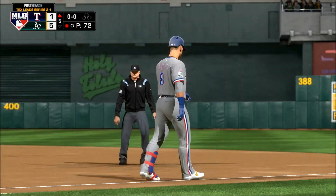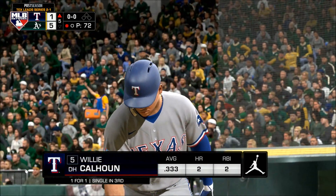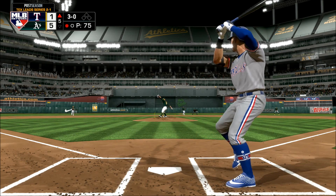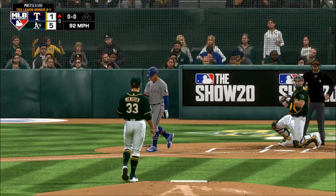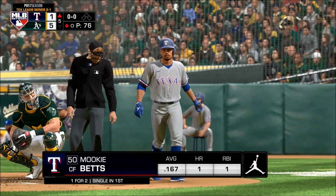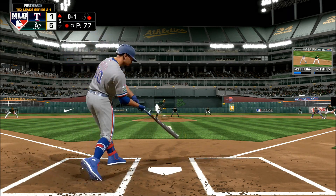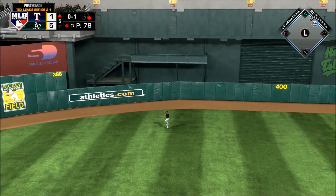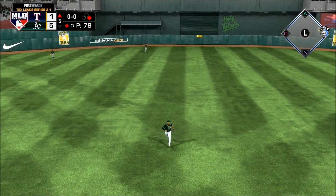The bases are empty here with one out. Around and leave something over the heart of the plate and get beat in this situation. And he takes ball four — so a good job out of the nine hole in getting on base as we go back to the top of the order. And then he goes back to the top of the line — line towards center field. Laureano is back and he'll get there to make the play for out number two.